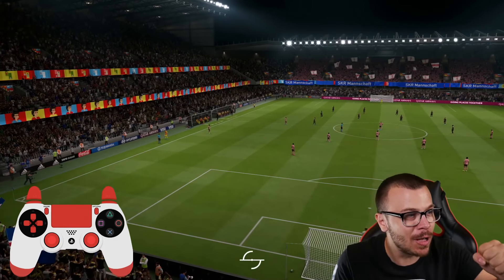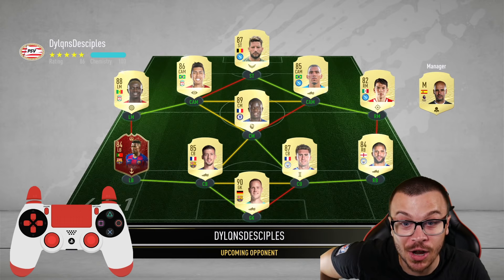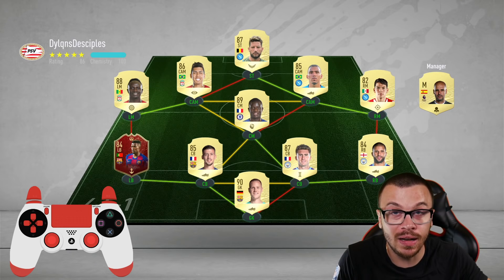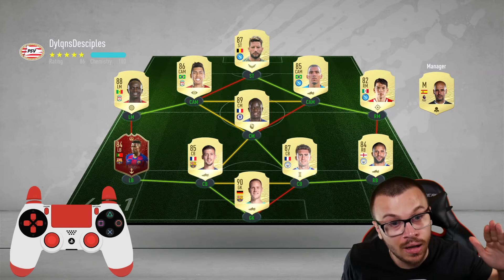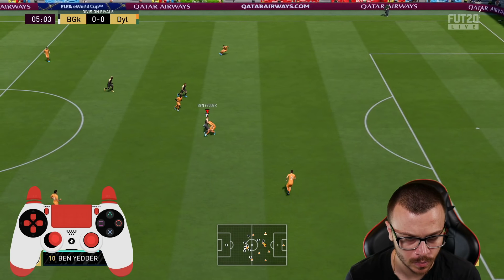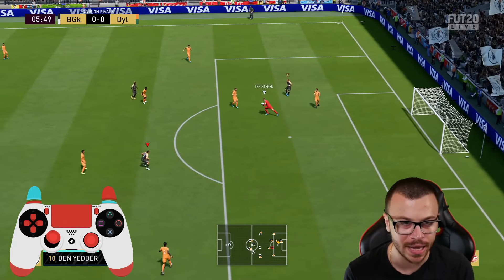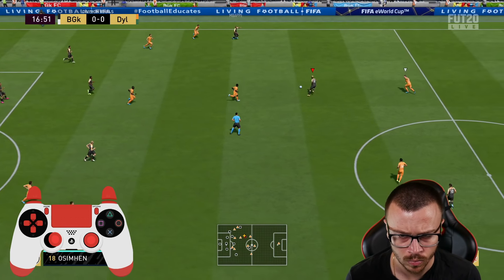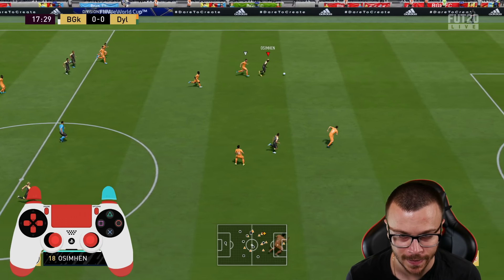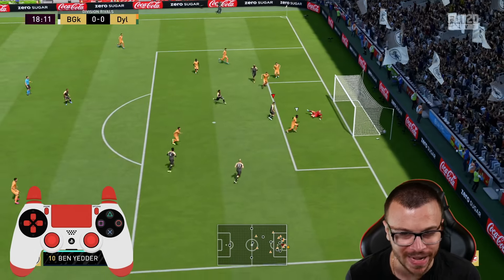Challenge completed! We are ready to get our special item — Victor Osman completed. I'm gonna apply Hunter chemistry style to Osman. He's got 4-star weak foot and 3-star skill moves, over 90 acceleration and 99 sprint speed, over 90 finishing and over 90 shot power. He's also got over 80 stamina, 80 strength, 76 aggression, and 87 jumping. Absolutely incredible stats.